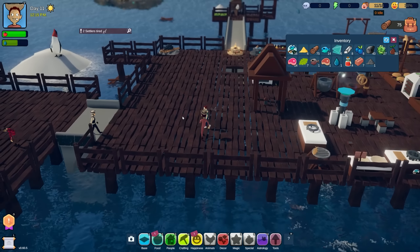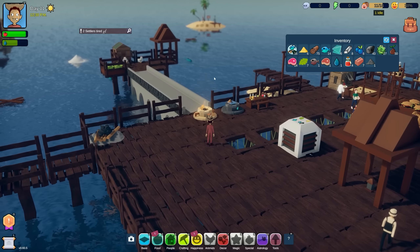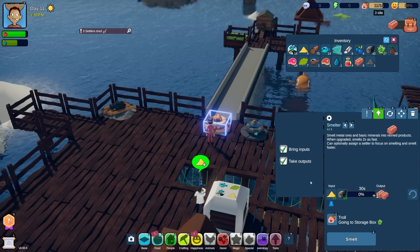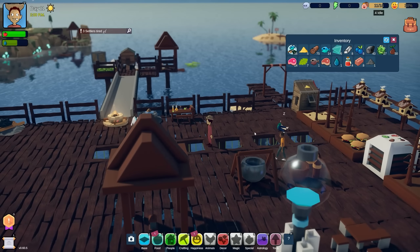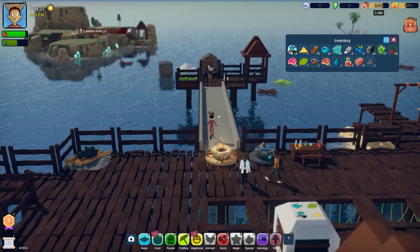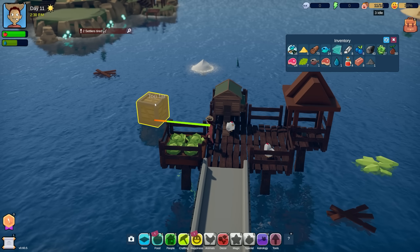We've got a lot of people really tired and I cannot figure out how to get more rocks. I think rocks are a product of the chests. I'm going to assign somebody here to get these bricks made because we need a few more, then we get the chapel thing built - and then I gotta figure out how to get these stupid rocks.